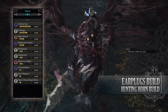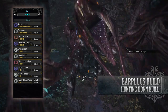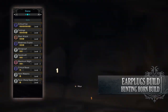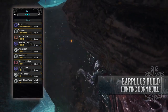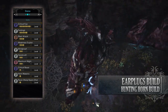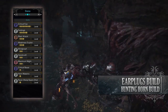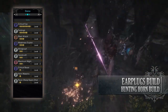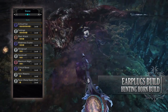As for the skills you'll have Critical Eye level 7, Earplugs level 5 allowing you to ignore any monster roars, Blast Attack level 3 increasing the blast rating, Weakness Exploit level 3, Windproof level 2 — a byproduct of the gear but helpful against monsters that cause wind effects — Handicraft level 2, Maximum Might level 2, Critical Boost level 1 — which increases the raw portion of your attack when you crit a monster — Horn Maestro level 1, and the Razor Sharp skill level 1, normally found on the Xeno'jiiva set bonus but also on the Empress Roar Styx, which cuts all sharpness loss down by half.